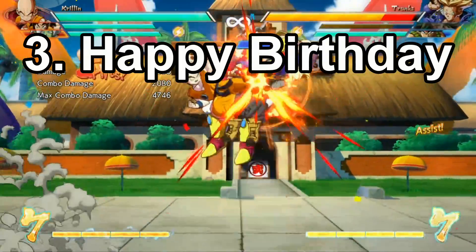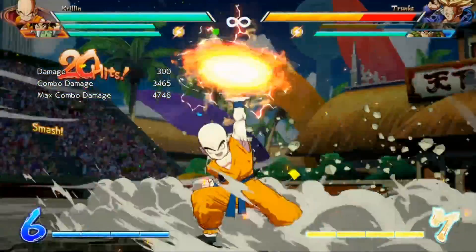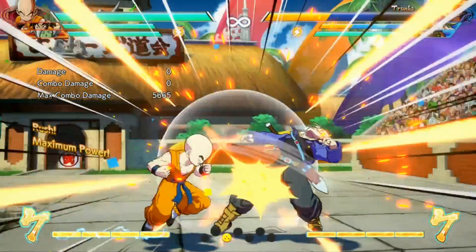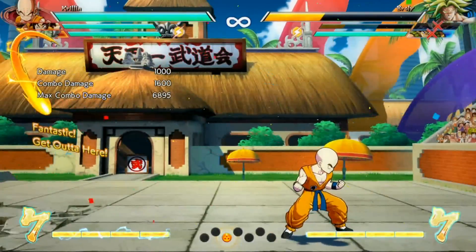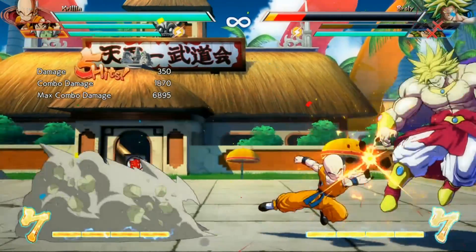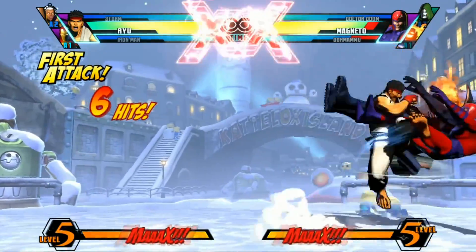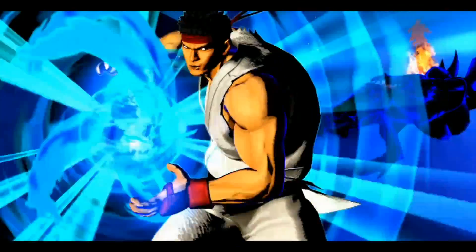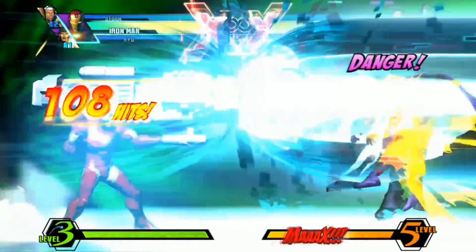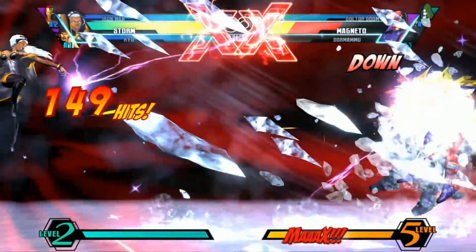Next up at number 3 is Happy Birthday, which refers to whenever you hit two or more characters at once in the same combo. The reason this is called a happy birthday is because it's like your opponent is giving you a present — that second character to get some damage in on. So it makes killing their assist characters a lot faster, plus you can snap them in or force them to come in by killing the point character. This term was first used in Marvel vs. Capcom 3, where happy birthdays were a huge threat because assists take extra damage in that game, so you were very likely to kill one or two characters in the same combo.